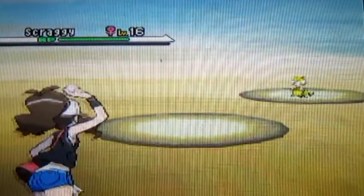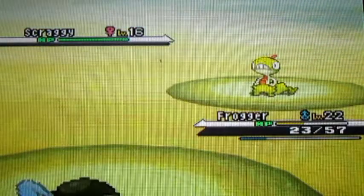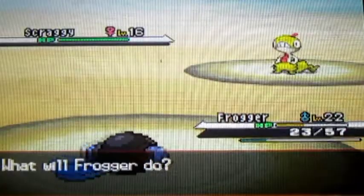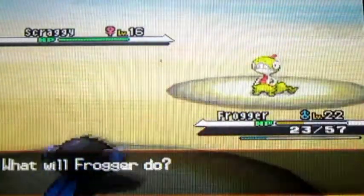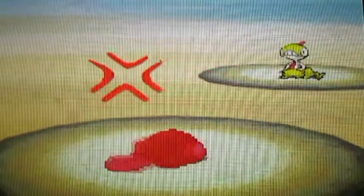To start off this episode, we're going to be catching a new Pokemon for my team: Scraggy. Scraggy is a fighting and dark type Pokemon, and I'm going to be using it on my team because I think it's an awesome Pokemon. Scraggy is amazing, so I'm going to be catching that and putting it on my team, hopefully.